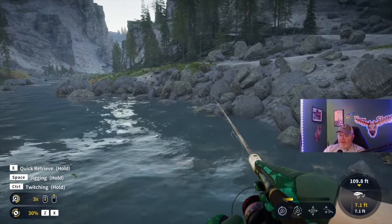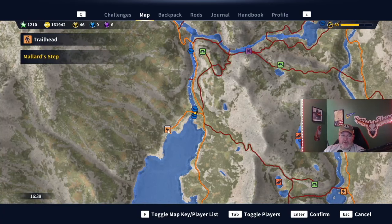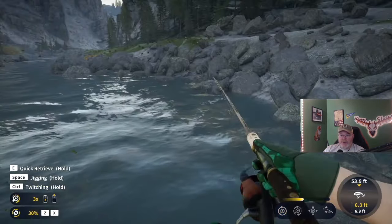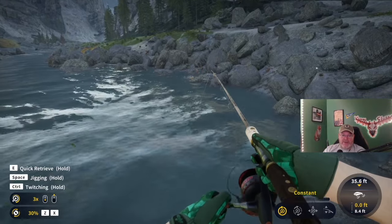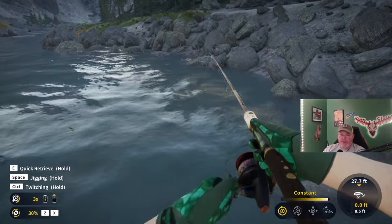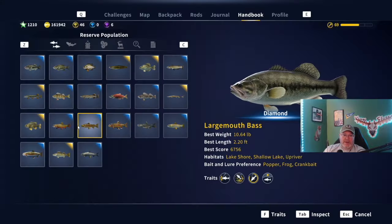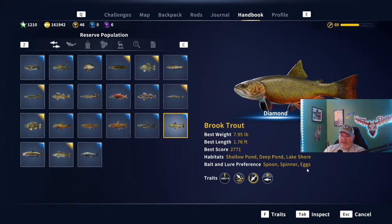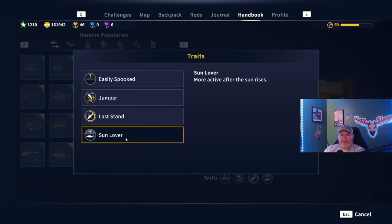We've got to get this content out there to you guys. Let's look at the location we are at right now — we are just to the northeast of Mallard Step. This is a reported brook trout diamond location. I imagine you can catch them on both sides of the bridge, and probably down the bank too — just keep walking up and down the bank and casting. For brook trout here: spoon, spinner, or eggs — those are the three I'm ready to use today. Traits: easily spooked, get scared by human presence, jumper, last stand, sun lover.